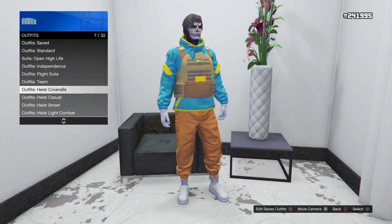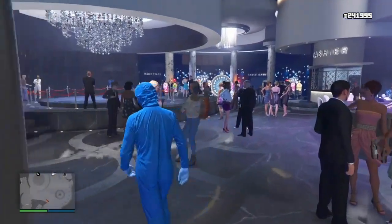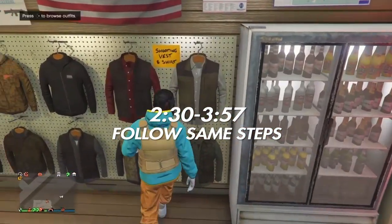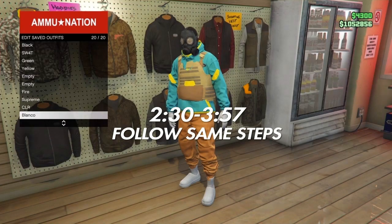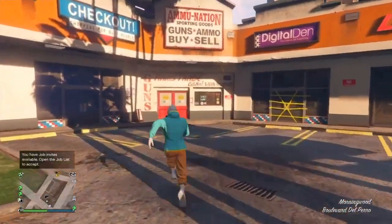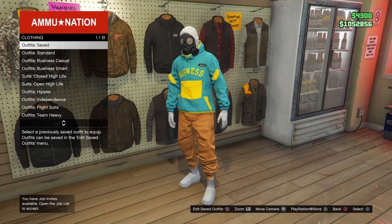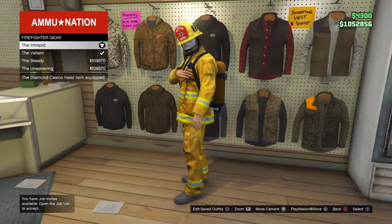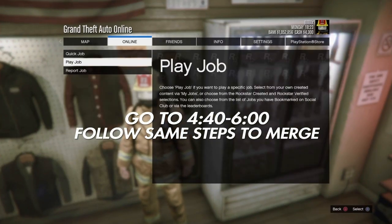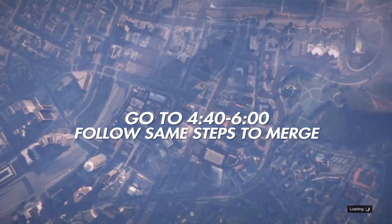Go to outfits, then go to ice coveralls and put on the gas mask. Do the telescope glitch to merge it onto this outfit. Once done, load into Titan of a Job again - the timestamp is on screen. Once you're back, do not save this outfit - it should already be saved. Head to the outfit section, go to diamond casino heist and purchase a firefighter gear outfit with a gear on it. Load into Crooked Cop and do the same merge method.